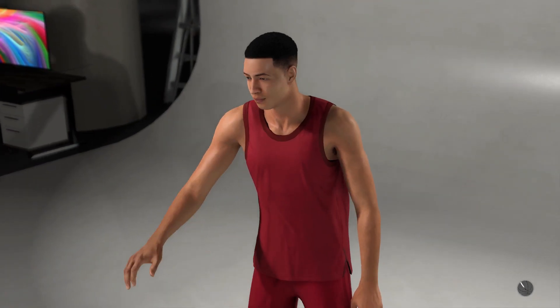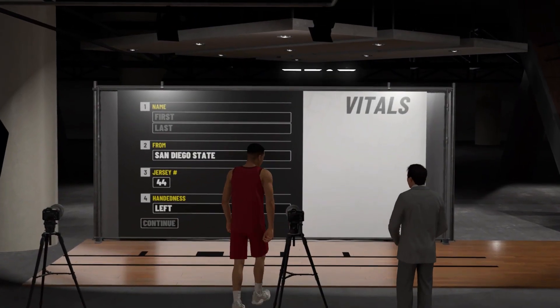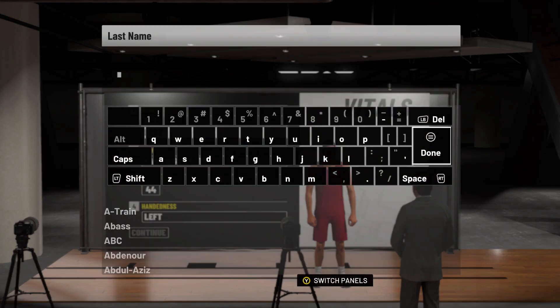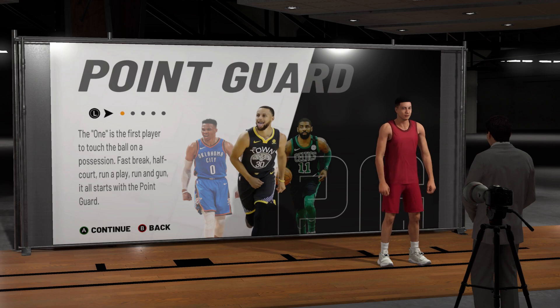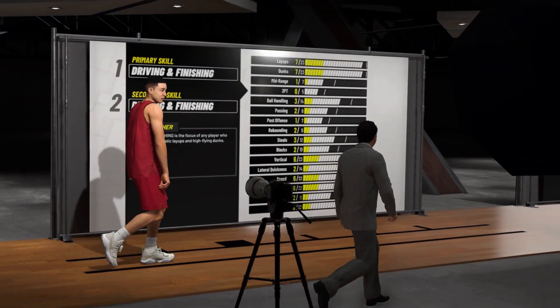Yo, what it do, it's your boy at Go Kid Go, and I'm back with some pressure like usual. Today we're bringing the top three center builds from Pro-Am, Road to 99, and Park. So whichever you choose — whether it's Road to 99, playing in the park all year, or Pro-Am — either way it goes, I'm bringing you the top three builds I think, in my opinion, are the best. Let's get into these builds.